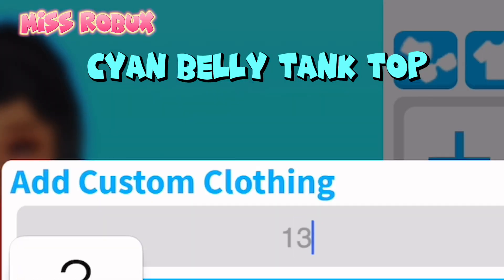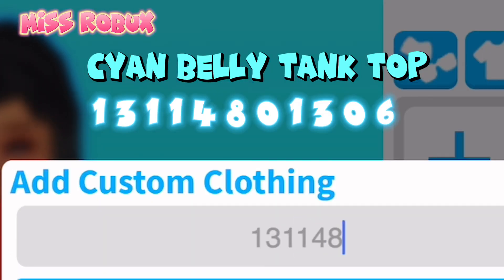Next up, Cyan Belly Tank Top. Enter code 13114801306.